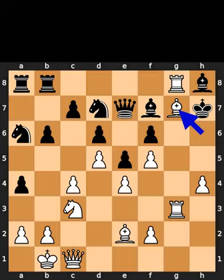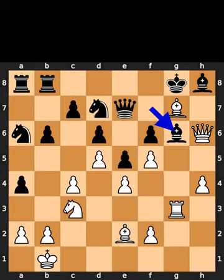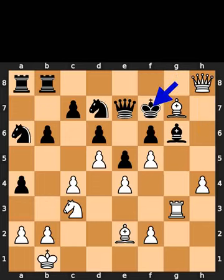White plays bishop to g7. Black takes the rook on g8 using the king. White plays queen to h6. Black plays bishop to g6. White takes the bishop on h8 using the queen, with check. Black plays king to f7. White takes the bishop on g6 using the pawn, checkmate. If you enjoyed this video, please like and subscribe.